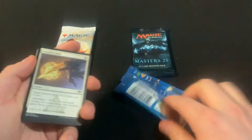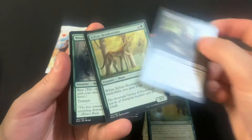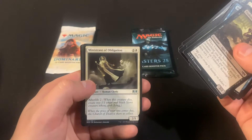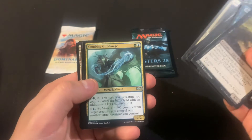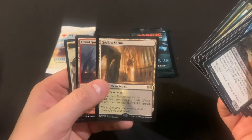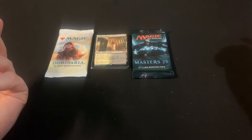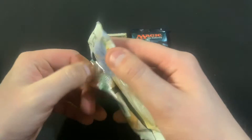We've got Shocklander — well, Smothering Tithe, also Guardian Project. Some really nice hits are possible in this set, even in the mythic slot. We got Minister of Obligation, Combine Guildmage, Wilderness Reclamation — that's a decent uncommon — and a Godless Shrine. That's a good hit, especially for a one-off pack, even though Wilderness Reclamation is not bad.